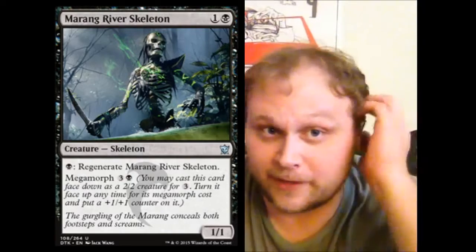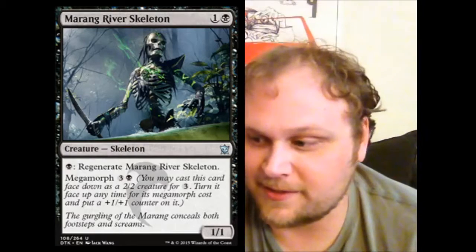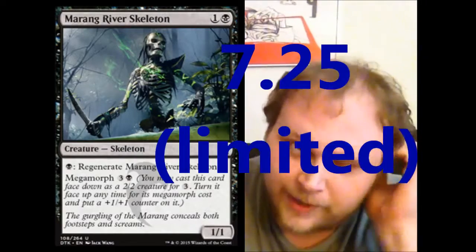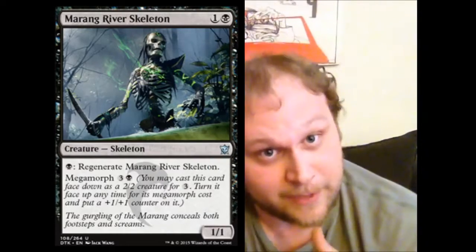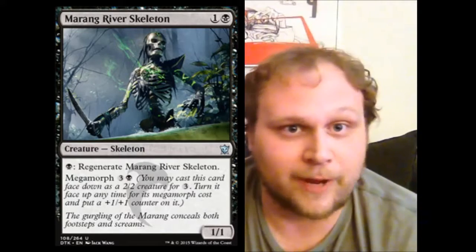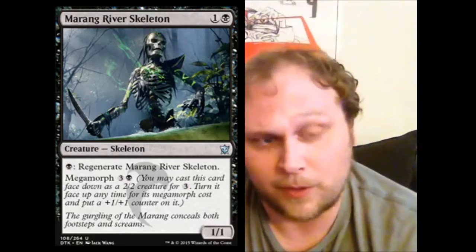But in limited, these are mostly all-stars, including this guy. In limited, I'm going to say he's probably a solid seven and a quarter — a really good defensive creature. Imagine drafting Fate Reforged with this set: a good one-drop is Typhoid Rats, a good two-drop is this guy, and then you've got your defenses very well set up.